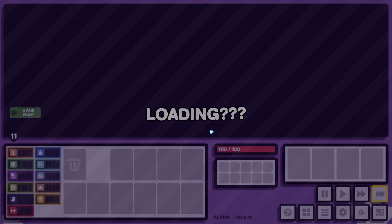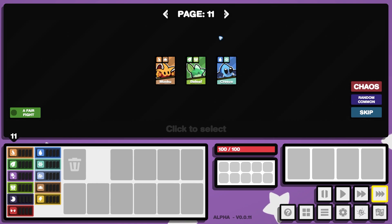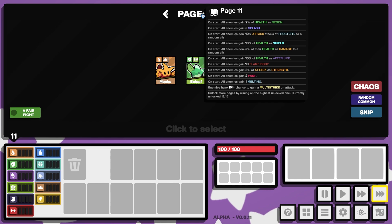Hey guys, it's Haps and in today's video we are back with Super Auto Battleman. In the last video we got ourselves a page 11 win. Now for those who don't know, the page system is essentially a difficulty modifier for the game. If I hover over here you can see buffs that get stacked onto the opposing team to make them much harder.